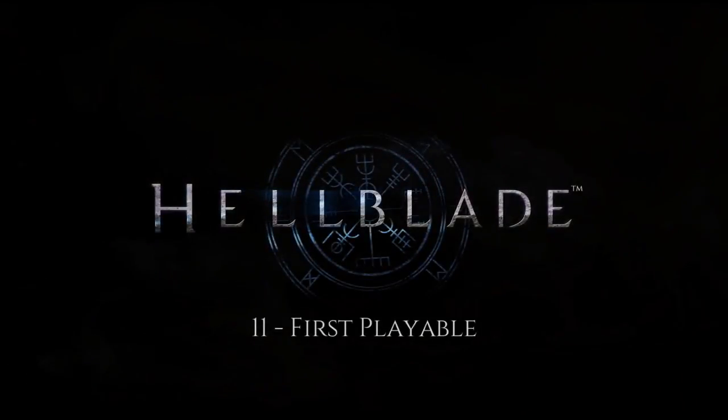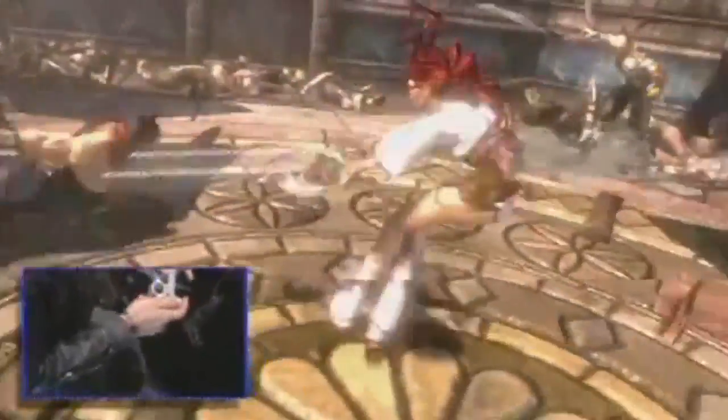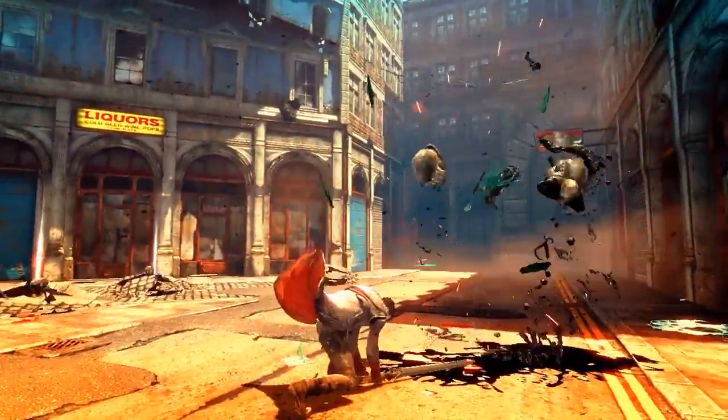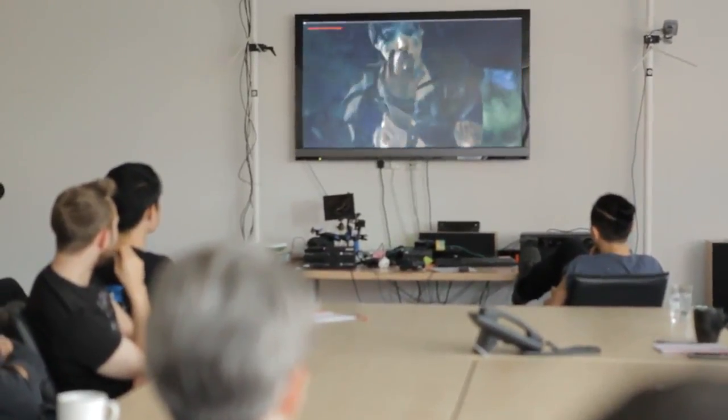We are now approaching the most important phase of development so far, where we will define how Hellblade will look, feel and play. The goal is to create a small section of the game, about 10 to 15 minutes in length, to a near finish standard. This is what we call a vertical slice, and it's something we've done for all of our games, but this time the stakes are higher. The independent AAA model is an experiment to see if we can do a AAA quality game with an indie size team and budget, and the vertical slice was going to be a crucial test for this model.